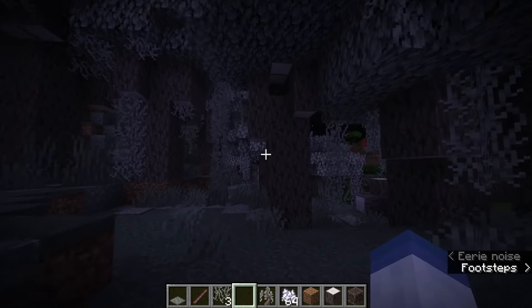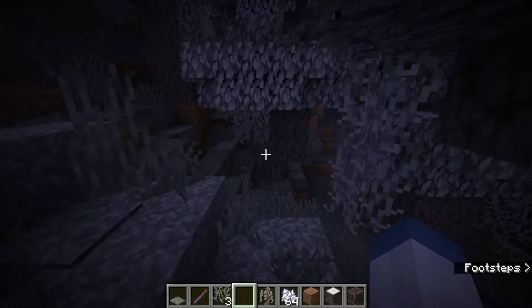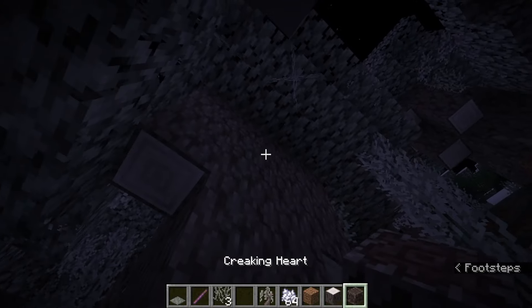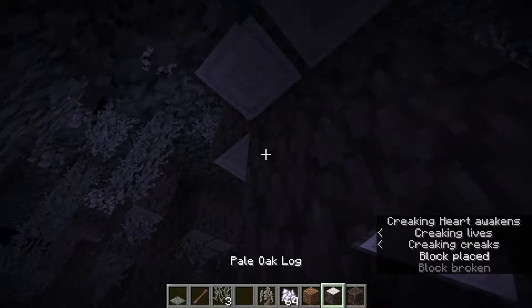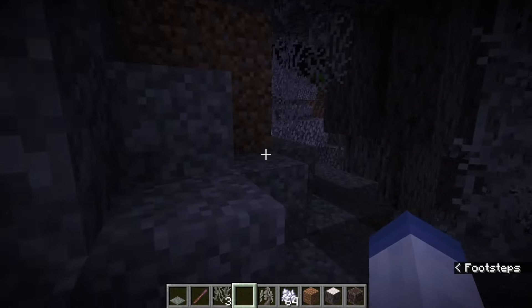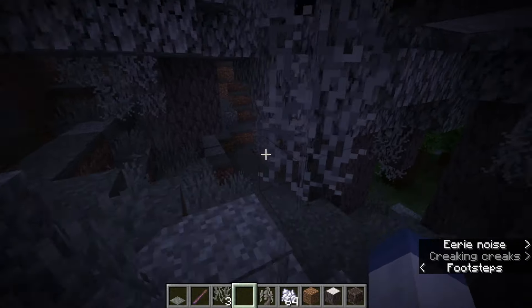Let's quickly just try to find ourselves a creaking so we can encounter it in survival mode. If I place one of these down, cover it — the creaking heart awakened. Now it's just a matter of finding it.